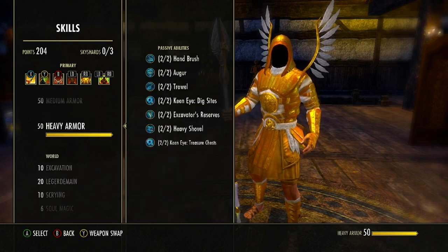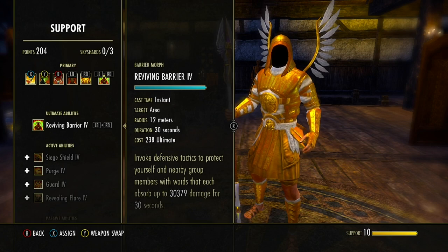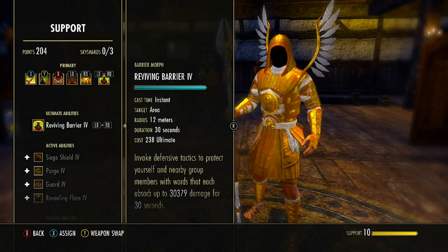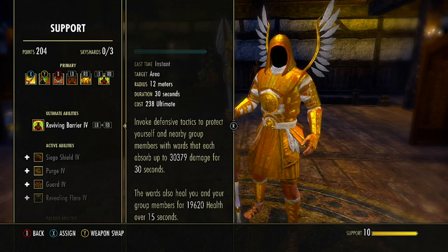For the ultimate on this bar, we go all the way down into the Support skill line — starts as Barrier, morphed to Reviving Barrier. This is a 12-meter radius for 30 seconds that will protect us and nearby group members with a ward that absorbs up to 30,000 damage. What we really like about this is that the ward will also heal us and our group members for a good amount of health over the first 15 seconds.